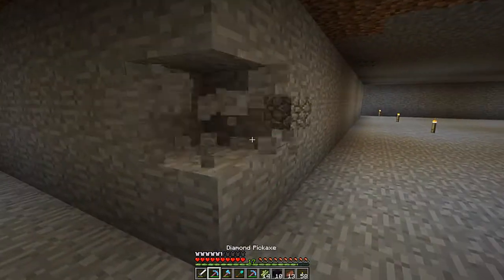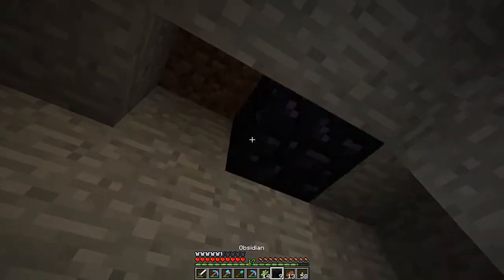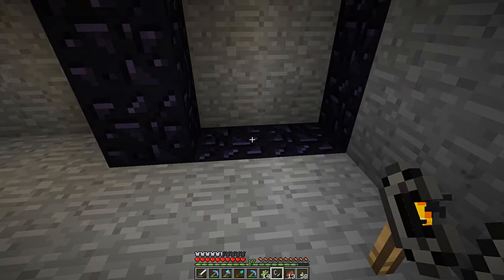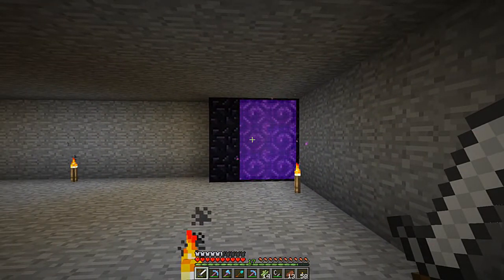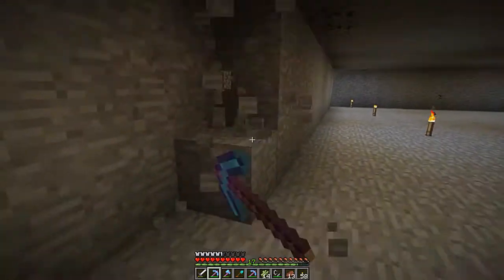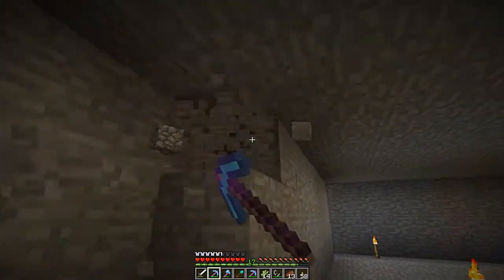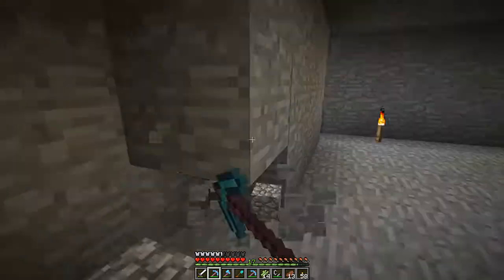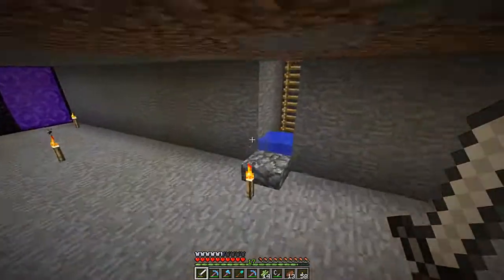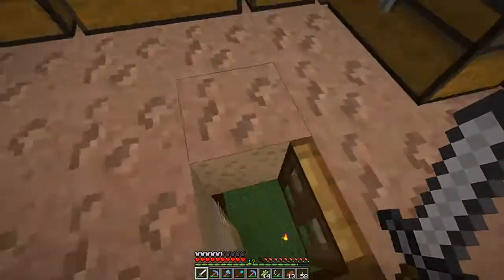I figured we could set up the nether portal in here, somewhere around here - yes, that's good. Boom boom boom boom, nether portal complete! Let's light it up - there it is, beautiful, standing there in all its glory. I'm going to work a bit more in this room. Thank you so much for watching, I hope you liked it. I'm excited to go to the Nether in the next episode. 1.8 looks great - they changed enchanting, added granite, diorite, and so many cool things. I'll see you guys next time!